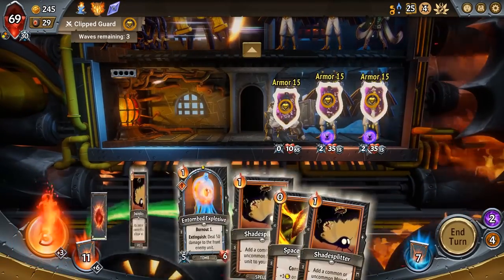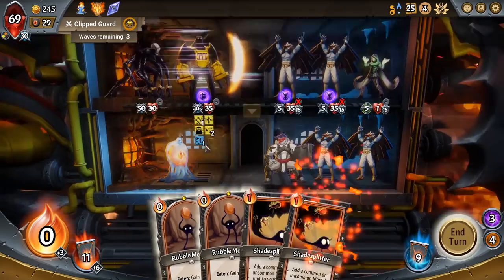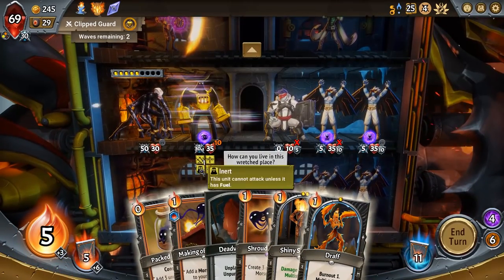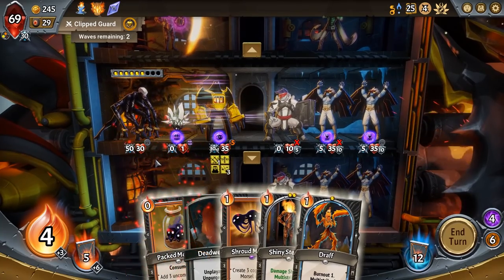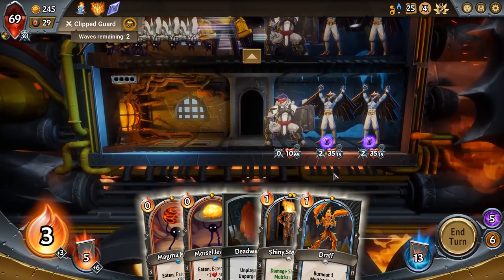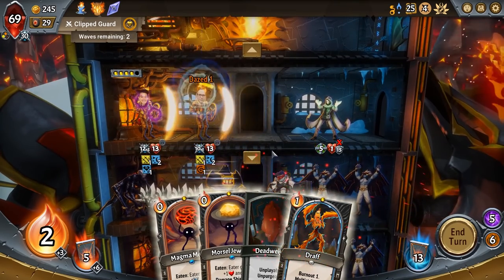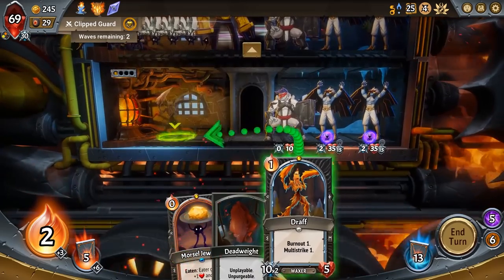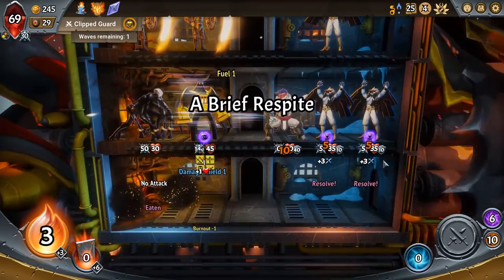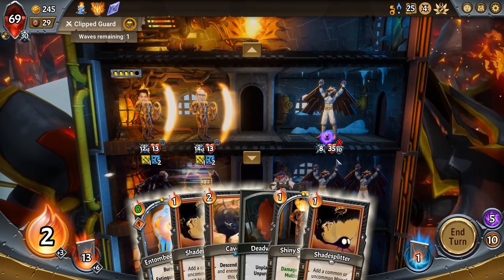At least we finally got one of the Collectors — it's nice to finally have one. So we can add one more thing to that floor before Shroud Mitosis. There's more damage on the top floor as well, just in case. Might as well get some on the bottom. That Entombed Explosive — actually, it's not going to blow up in time to kill the Clip Defender in the front line. Dang.